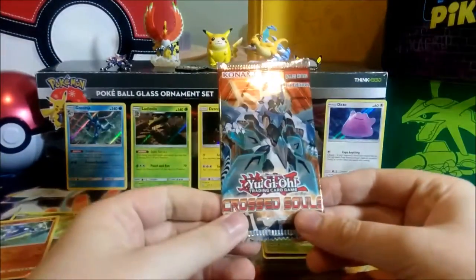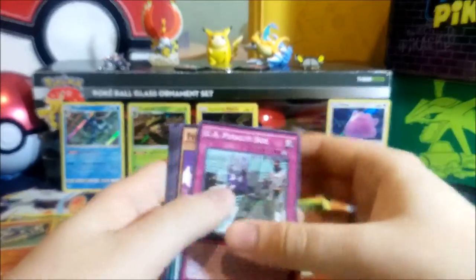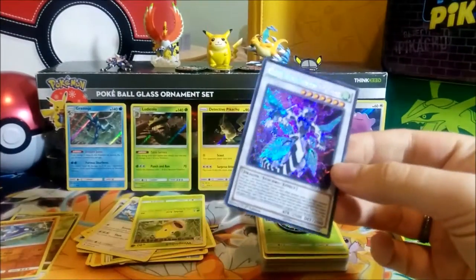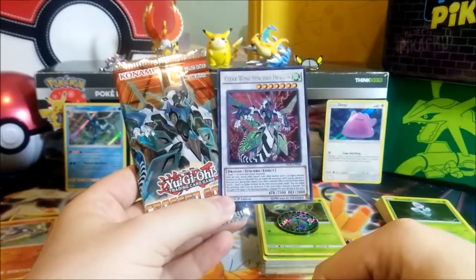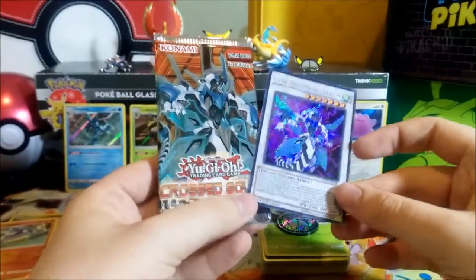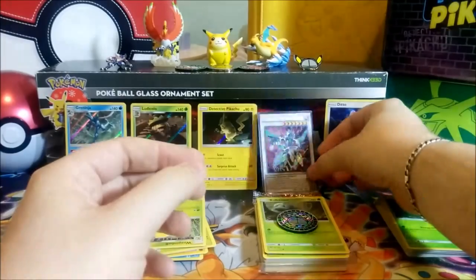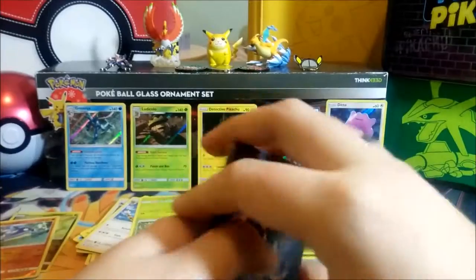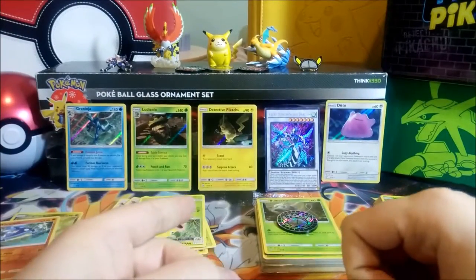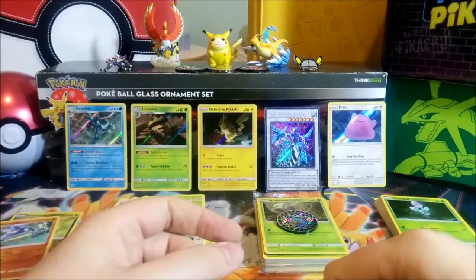We still have one pack of Crossed Souls for the channel challenge — we're trying to pull the ghost rare from the top of the pack. We haven't been lucky so far but we are persevering. We pulled a secret rare! It's not a ghost but it is a first edition secret rare, mint condition, fresh from the pack — that is very nice. Still not the ghost rare we want, but we'll keep going until we pull one. Until next time, guys — it's been a pleasure.